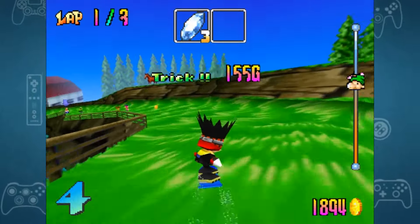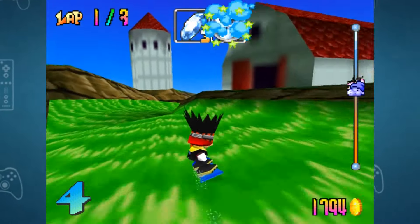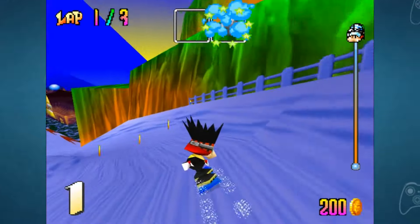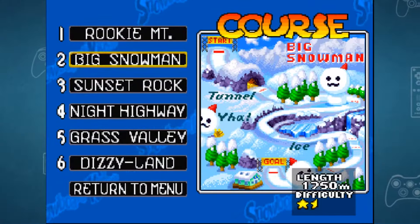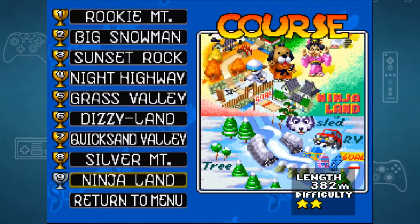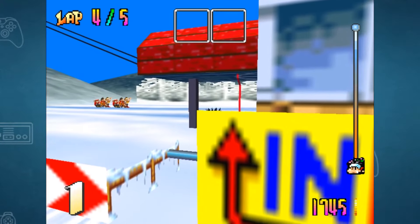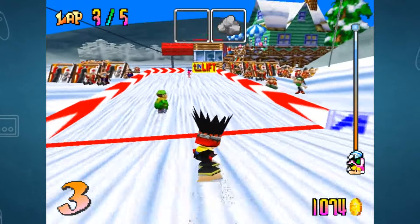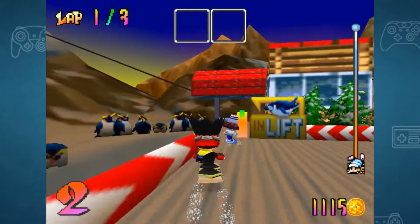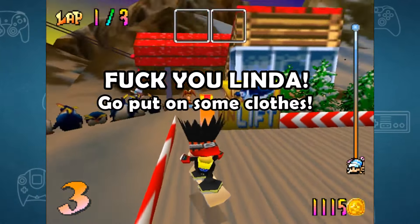Like in other kart racing games, which item you get is random, but is influenced by your position — so if you are last you will most likely get the speed boost or a fan, but if you are first you often get the shitty rock. There aren't that many stages in this game; you begin with only 6 and unlock 3 more if you get first on every stage. Since you are always going down a hill, each lap finishes with a chairlift that gets you back to the top. This is a special spot for a lot of chaos since only one character can fit at a time. Come on, get in, get in! Fuck you Linda, go put on some clothes!